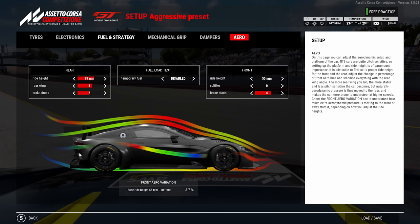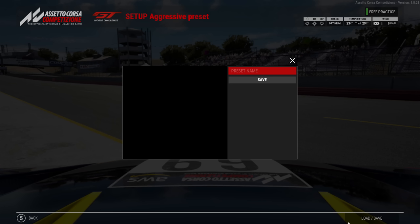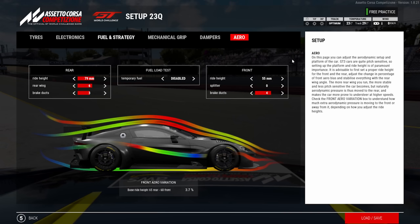Once you have the perfect setup, save it with the temperature. For example, '23' for the ambient temperature, then add what kind of session it is — 'Q' for qualifying, so '23Q'. I used to put both temperatures but now I only put one. After seeing what Rory did, I realized I only ever need one.